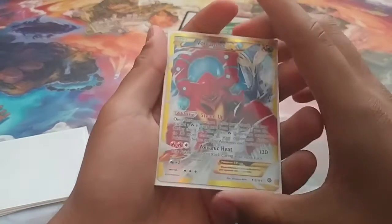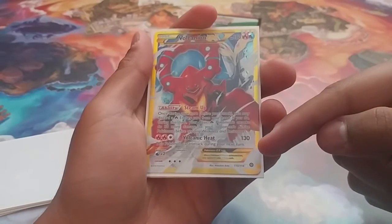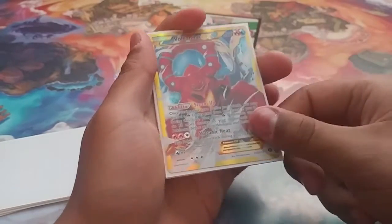Vulcanion's attack for 2 Fire and a Colorless, Volcanic Key, does 130 damage, but this Pokemon can't attack during your next turn — even if you retreat it and send it back out into the active, it still won't be able to attack unless you have a Pokemon Ranger. That's Vulcanion.